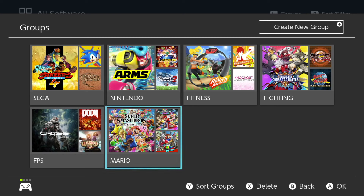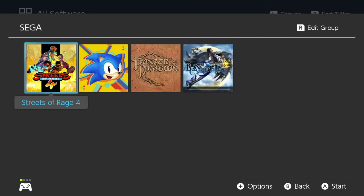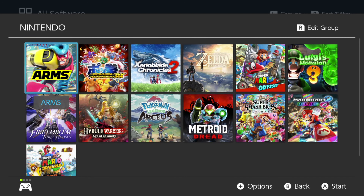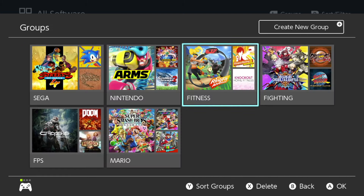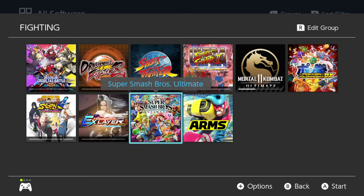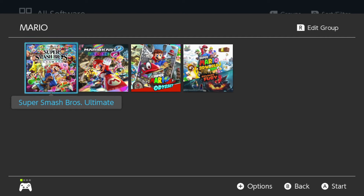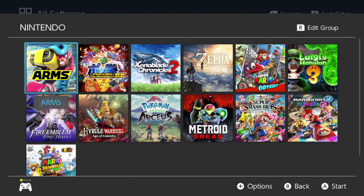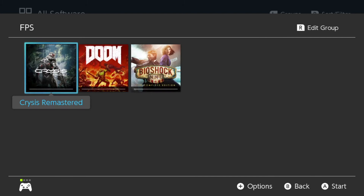I also created several other folders before putting this video together. In my Sega folder I have Streets of Rage and others. I have a Nintendo folder with Nintendo first-party and second-party published games, a fitness games folder, and a fighting titles folder. Going through these, you'll notice some of the same titles appear in multiple groups — like Smash Brothers, which is in the Mario group and also in the Nintendo group. Games can fit different categories, so you can add them into multiple folders at the same time.